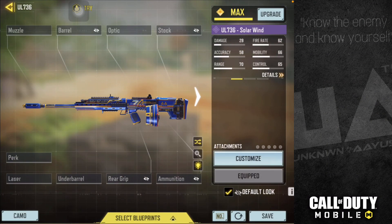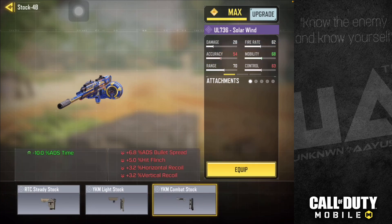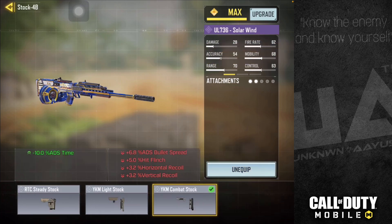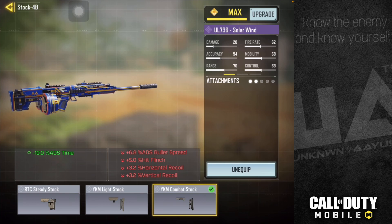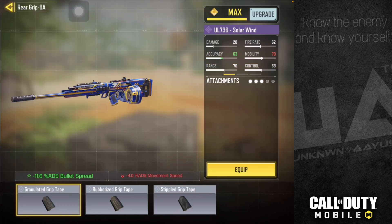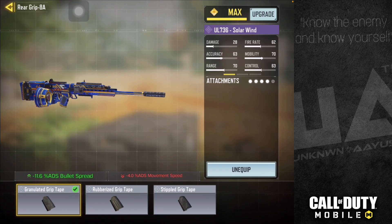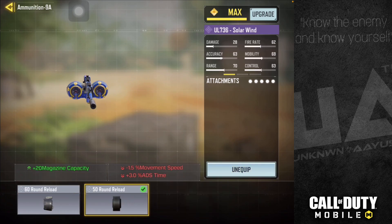So in the attachment, we use tactical suppressor to suppress noise, YKM combat stock for slightly increased ADS speed, OwC laser tactical for increased accuracy and movement speed when ADS, and granulated grip tape for suppressing ADS bullet spread. And finally, 50 round extended mag.